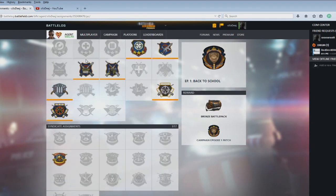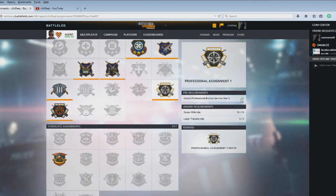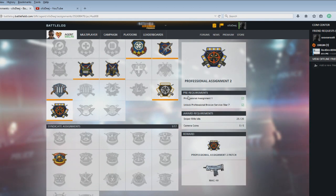In the battle log under awards and then under assignments, you can see where the exact missions are. This is where I got a little confused. The first mission is very simple — you just gotta get some bronze stars, some kills with both sniper rifles and laser trip mines. The second is pretty easy too; you just gotta keep getting points and more kills. But the camera coins are a little difficult, only because everybody's doing it right now. If you were the only one putting up camera coins on a mission, you would be golden.